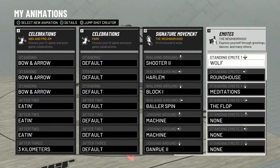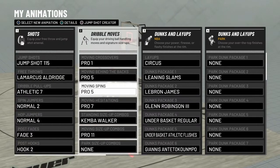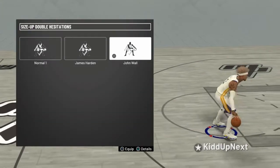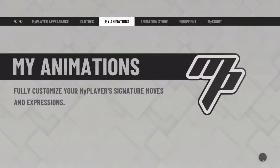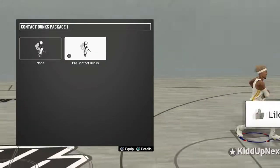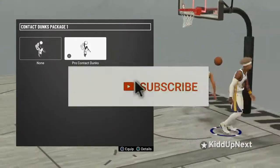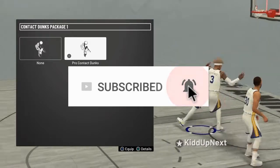The right analog stick will help you stop getting blocked in the paint — you can determine which hand you want to go up with, your right hand or your left hand. I just quickly ran through everything so you can pause or rewind to get my animations down, and feel free to try them out. If you want to see gameplay with this build, check out some of my other videos on my channel. For the rest of this video I'm just going to show you some of the contact dunk animations I unlocked at 94 overall. I hope you enjoyed this video — make sure to leave a like, comment down below with any questions or video suggestions. Subscribe to the channel if you are new, don't forget to turn on that notifications bell, and as always have fun and keep grinding. I'm out.